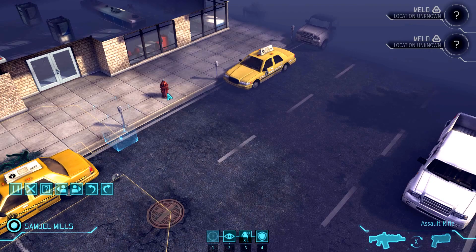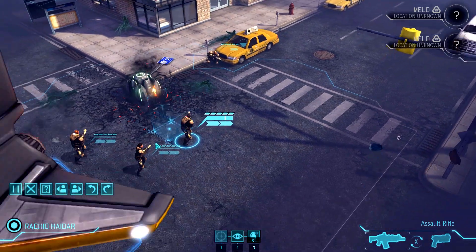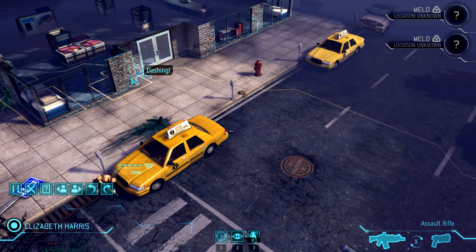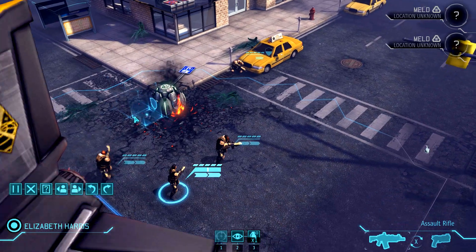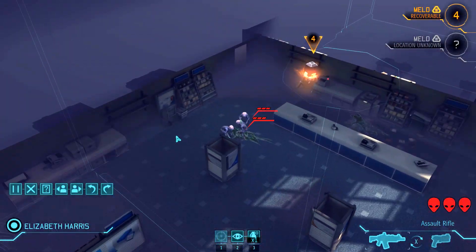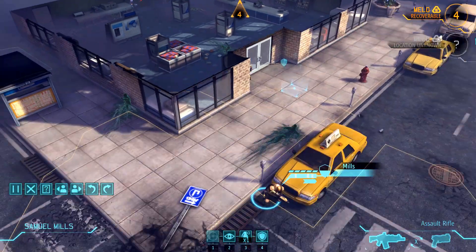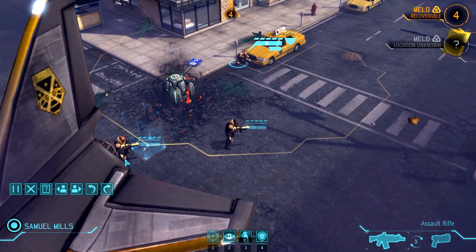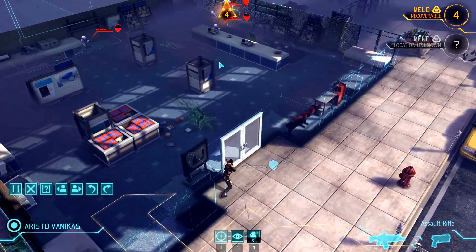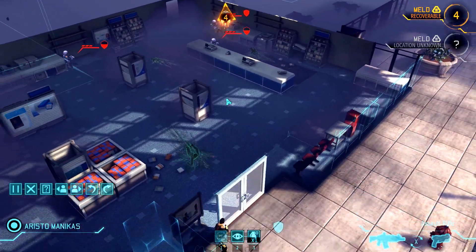We don't have a lot of vision so we might just want to pull up to that door. We found a meld canister — we have four turns to secure it. It glows and hovers, and after four turns it closes and you can't grab it. Let's move everyone into position.